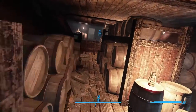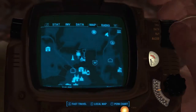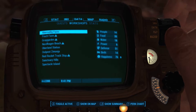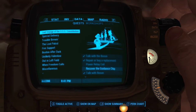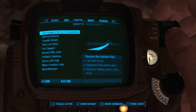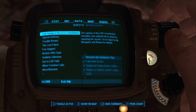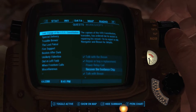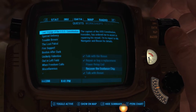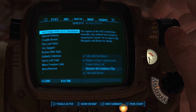Let's check our quests and see where we gotta go next. We've talked to the bosun, we've repaired the power cable, and we have to recover the guidance chip from the scavengers. Alright, that sounds like the next step in our quest here, which we will take care of in the next episode. Some pretty cool factoids today and some great vocabulary words.